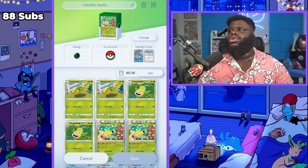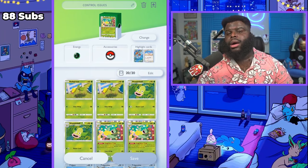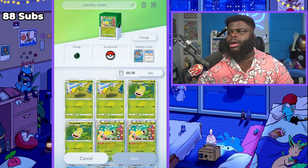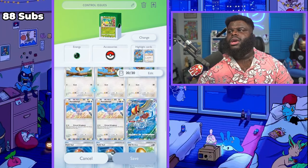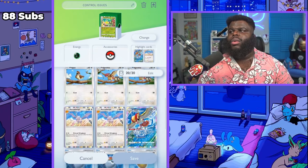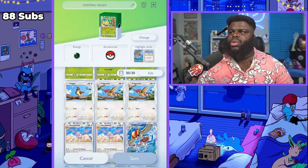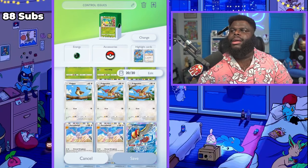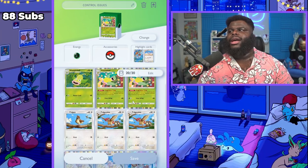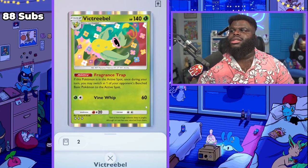This is my deck, Control Issues — my favorite deck in the game. Victory Bell and Aerodactyl are probably my two favorite Pokemon. We have two Old Ambers, two Aerodactyls, two Bell Sprouts, two Weeping Bells, and two Victory Bells — that's the meat and potatoes of the deck. We also have a Pidgey line: one Pidgey, two Pidgeottos, and one Pidgeot. We have a higher chance of pulling Pidgeotto, and we can get Pidgey with a Pokeball. Pidgeot isn't as important as Victory Bell.